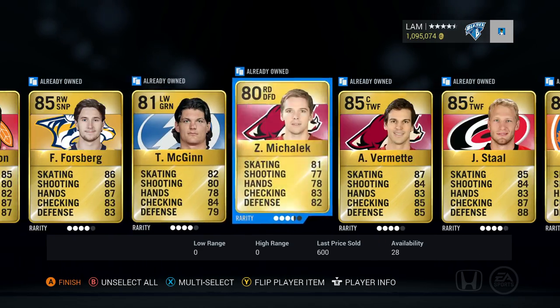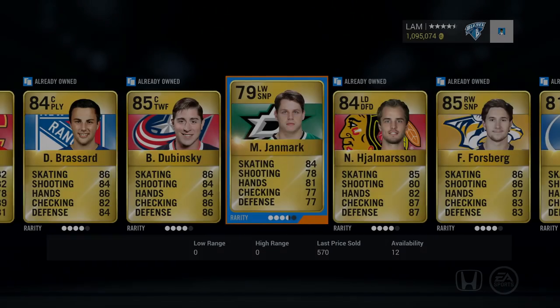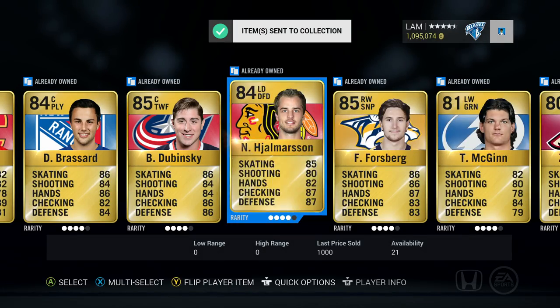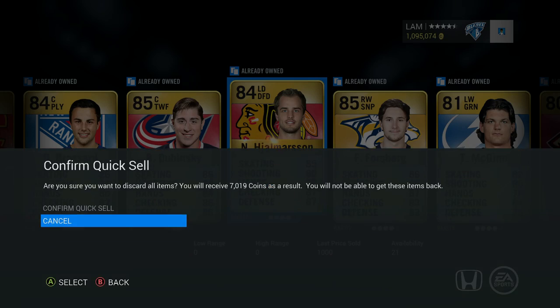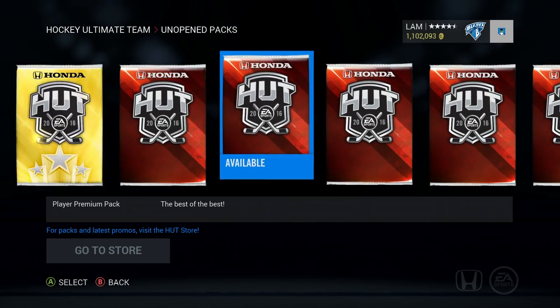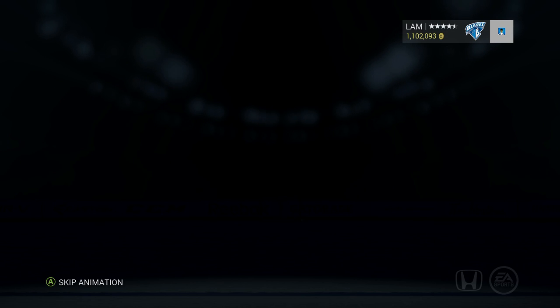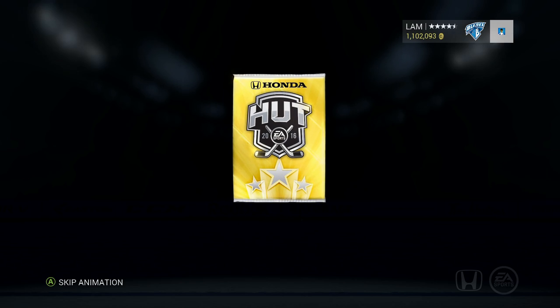I don't have Jarnmark yet, so I'll put him in the collection, although I'm done with all the collections now. This is definitely a bust. Forsberg might be worth a little bit but whatever. Let's open up the gold premium jumbo and get that out of the way first, even though these packs have been absolutely horrible.